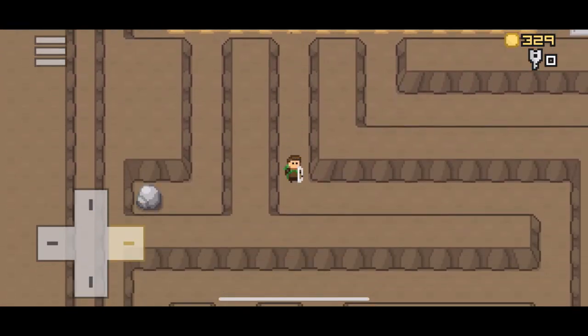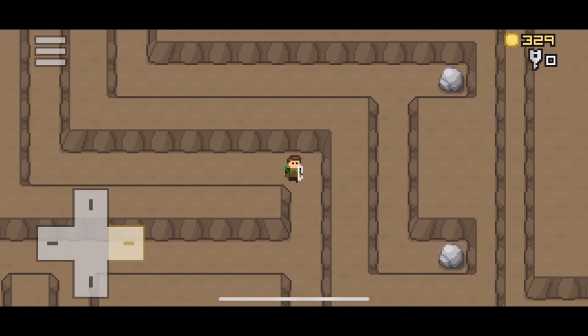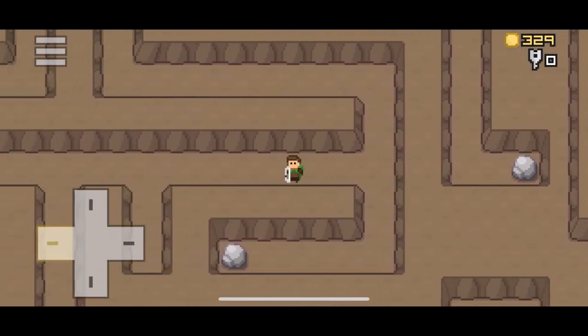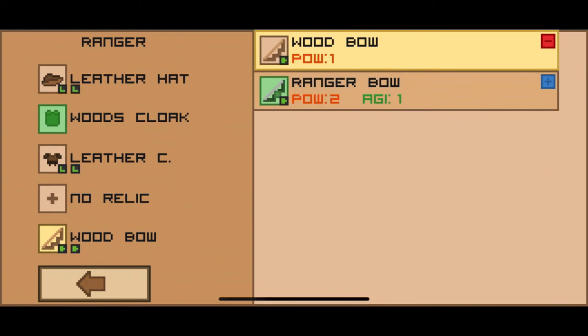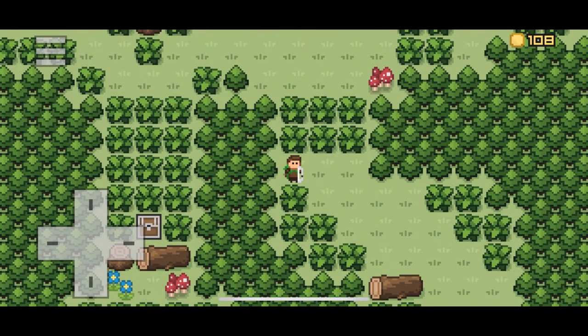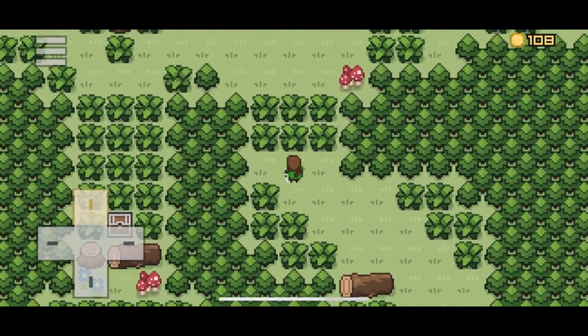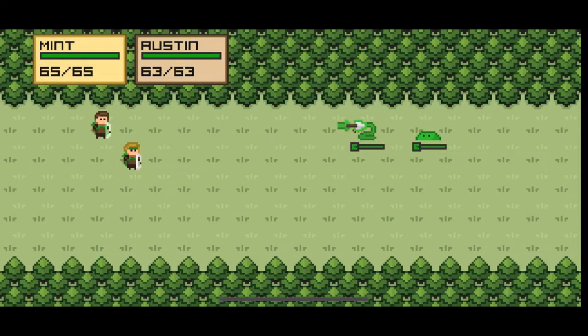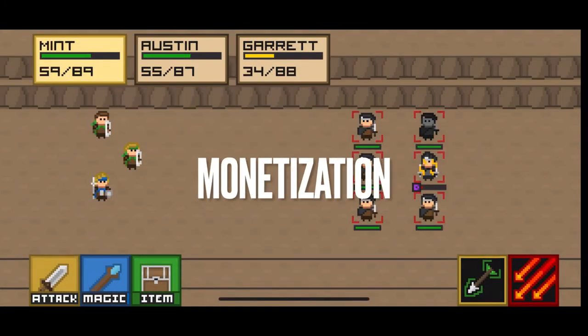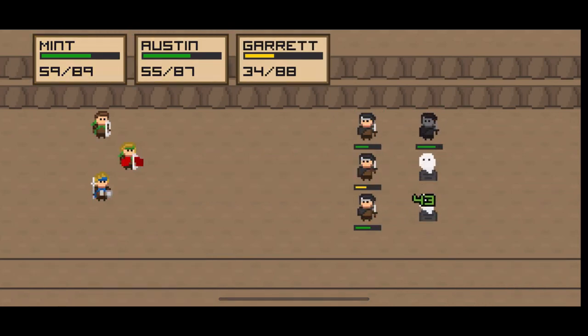Controls: Pixelot's controls consist of a virtual D-pad to move and tapping the screen to interact. I love this simplistic control scheme — it's an incredibly fluid and intuitive experience to navigate the game's various menus. Unfortunately, the D-pad can be a bit finicky at times and you have to be pretty accurate with how you touch it. It gets the job done but does feel a bit stiff and clunky overall.